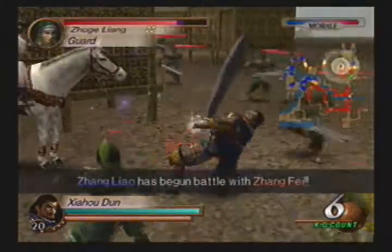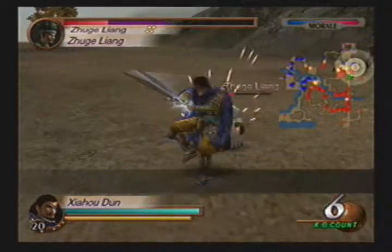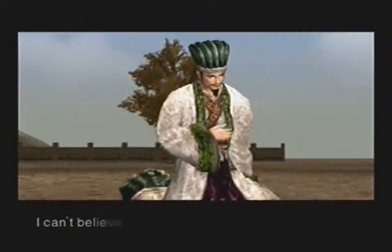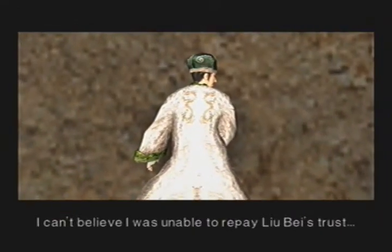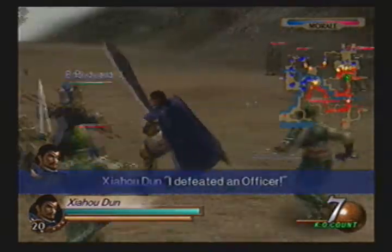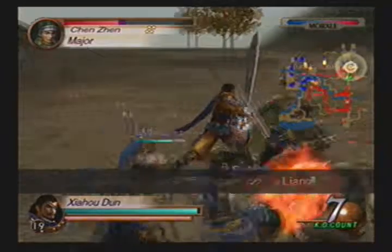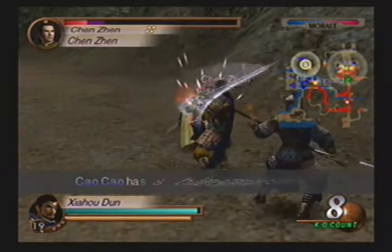Liu Bei may have some tough officers like Zhuge Liang, but to be fair, Zhuge Liang is actually not that tough this time around, unlike Liu Bei's stages where he actually has high morale. This would more than likely be a second or third mission for most Shu officers and Wei officers too, if I'm not mistaken. I think Zhang Liao may have it as a third or fourth mission here.